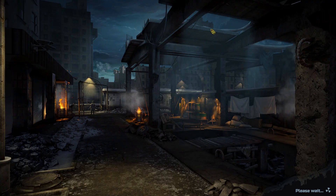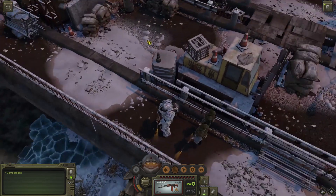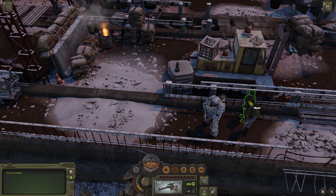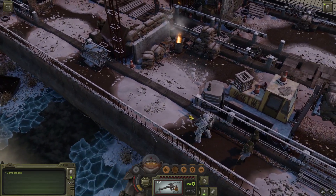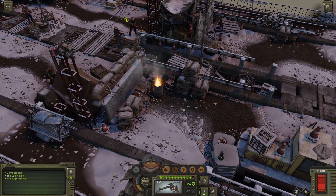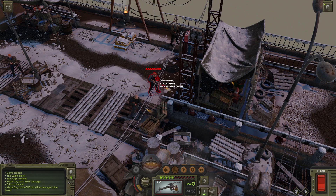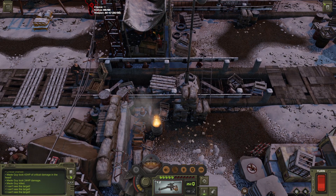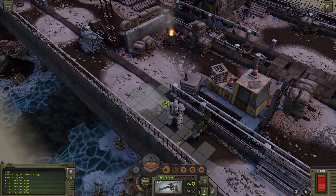We have a quick save, so let's start again. We have no other choice. Let's switch to better weapons, and Blaze — please, this time be more careful. Let's see: one, two — and I think I'm going to kill this guy. Yes, perfect! And I have another chance — no, okay. Let's move here.